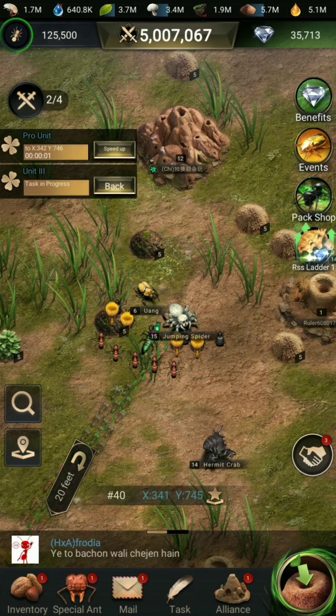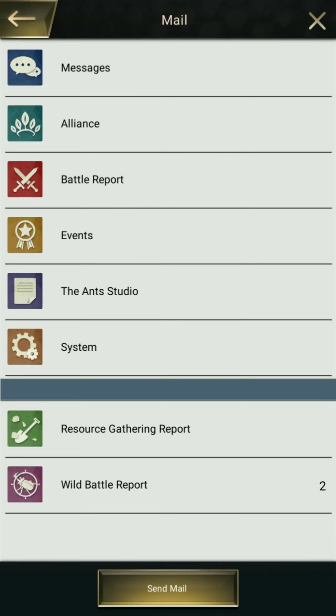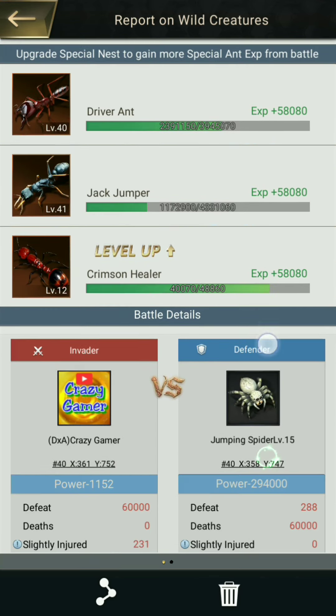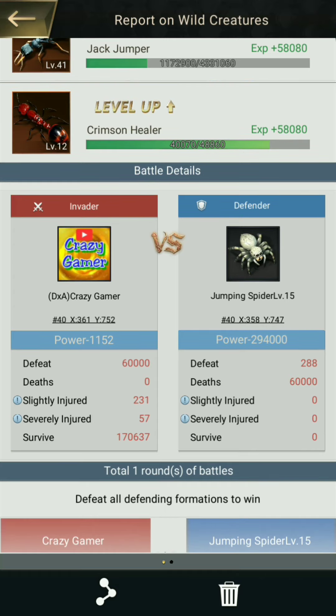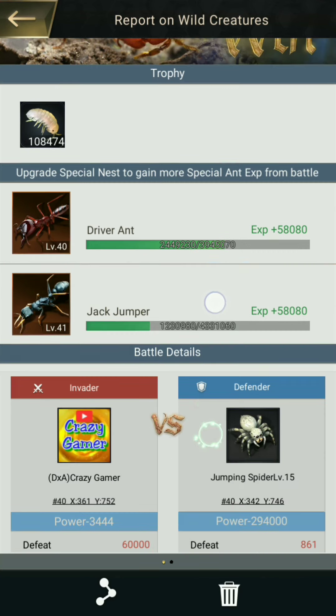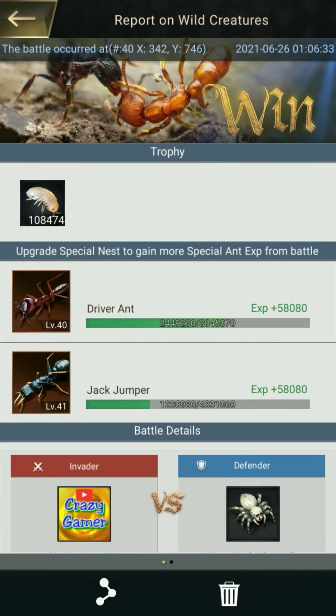The second attack is completing. Let's check the results of both attacks. In the first attack with the healer troop, we lost 57 severely injured. In the second attack on the same spider without the special ant, it was 172 severely injured. It means if you are using this troop you will get lower losses compared to attacking without this special ant.